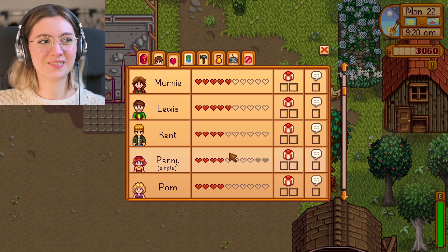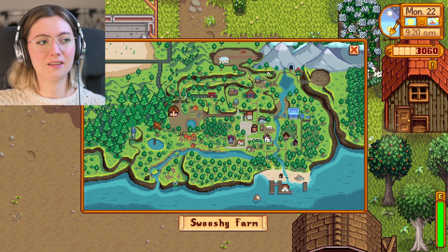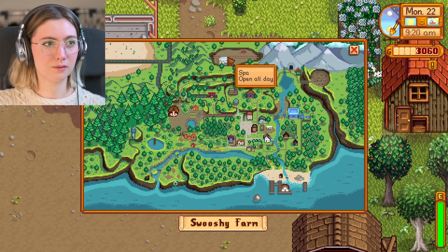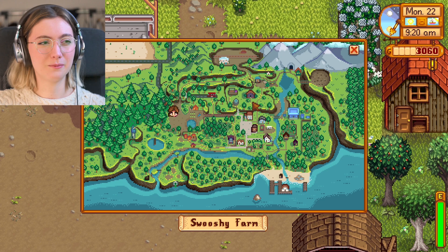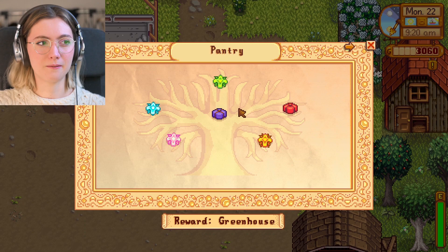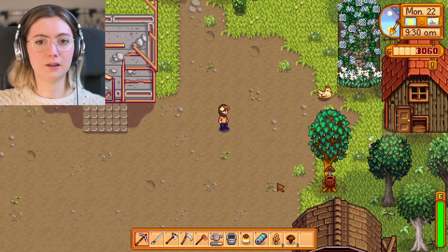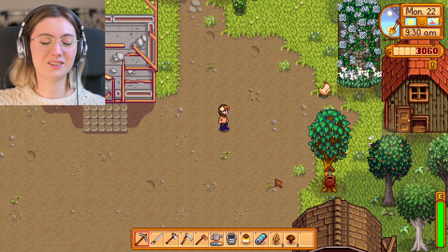These are my relationships. Here's the map — you can see there are some areas I don't have access to yet. I've been told that at the community center you have things to unlock by giving quality products you've acquired, and once you've done all of that you get new areas unlocked. So it's really exciting to know I'm really far from being done with the game.